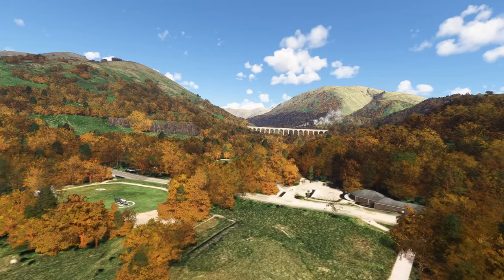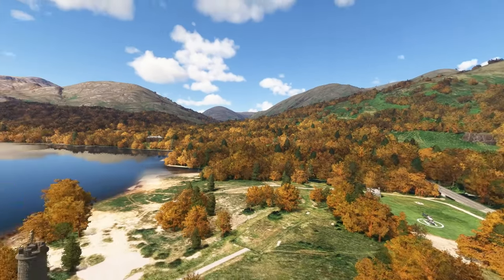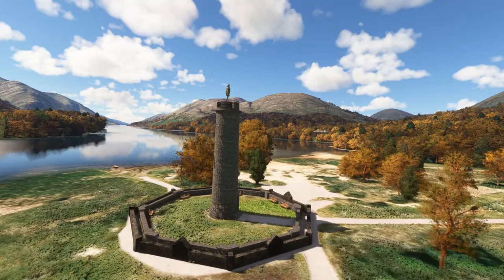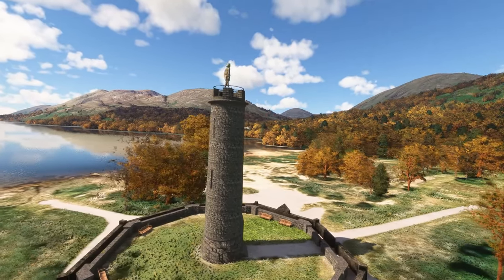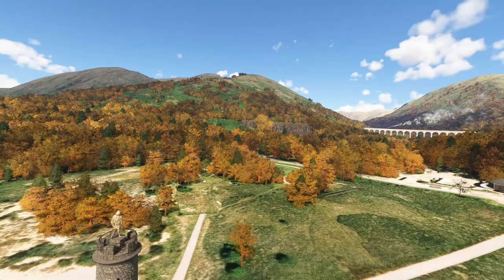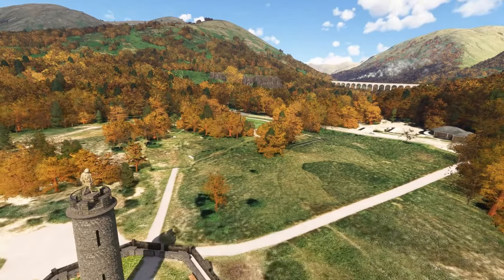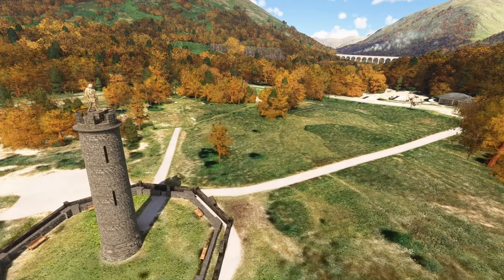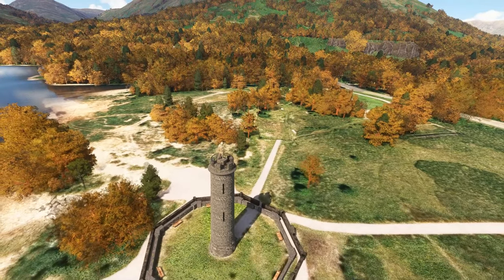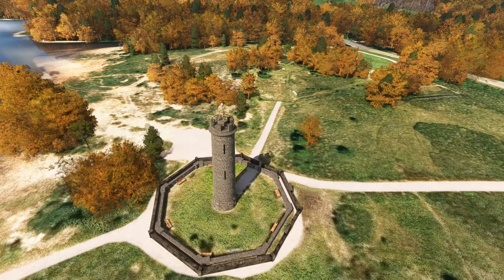For six pounds 69, if you like steam trains and want to see a couple of added points of interest in the sim, there you go — the steam train going over the viaduct in the distance. I'll say go for it. Silly money to pay for this — a cup of coffee can cost just as much. So for six pounds 69 I'm going to give it a recommendation. The caveat is that it will disappear and reappear along the track, and it would have been nice to see a full circuit. Do let me know your thoughts below, give the video a like if you've enjoyed it, subscribe for more, and I'll see you soon.